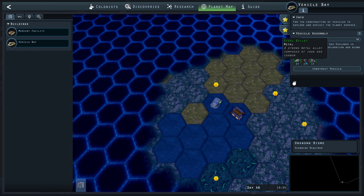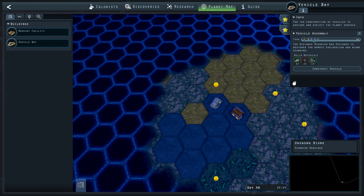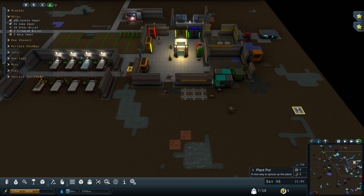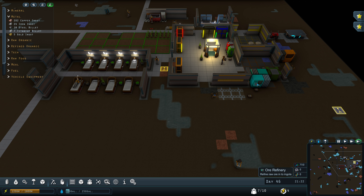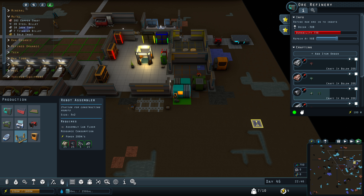The vehicle bay is done — let's try to build something. We can build a rover, a resource transport, or the DOGE. We can't really do any of that yet — we need more steel billet. I have a feeling we're going to need more steel to make the actual robots once we make the assembler. It's a bit of a risk to build it.